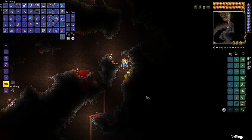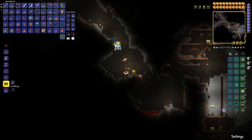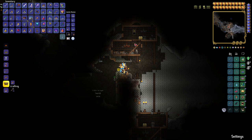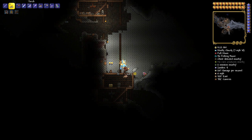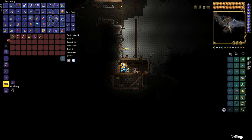We're digging down, getting into the deep underground here. We are at 528 East by 782 Caverns — pop it open and there are your angry Hermes boots.